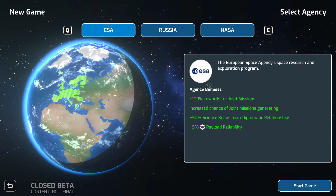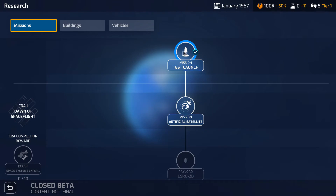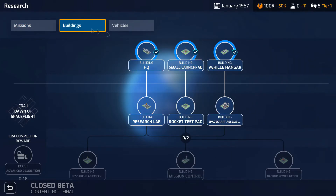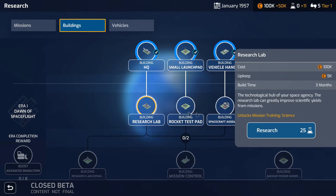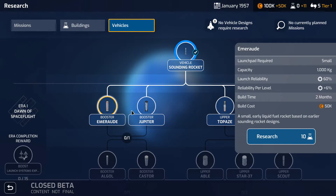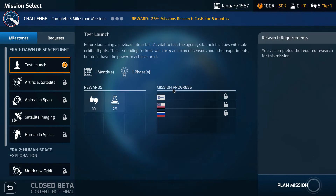Hey everyone, Small Games Promoter here. We are playing Mars Horizon, which was in beta and we just had a chance to play it. I'm going to showcase a couple of things: first, the missions that you can research, different buildings like HQ and small launch pads, research labs, and vehicles — which are basically rockets — that you launch missions from.